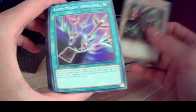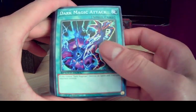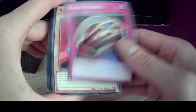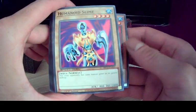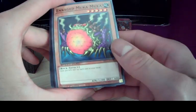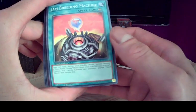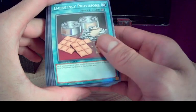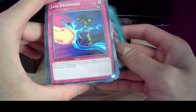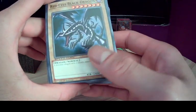Anti-Magic Arrows, Talisman of Trap Sealing, Dark Magic Curtain, Thousand Knives, Dark Magic Attack, Summoner's Art, Talisman of Spell Sealing, Birthright, Dark Renewal. Revival Jam, Humanoid Slime, Wormdrake, Reactor Slime, Mooka Mooka, Enraged Mooka Mooka, Magical Reflect Slime, Sinister Serpent, Mother Grizzly, Jam Breeding Machine. Emergency Provisions, Infinite Cards, Token Sunday, Polymerization, Jam Defender, Solemn Wishes, Token Stampede, Humanoid Wormdrake. And we're back to the beginning.